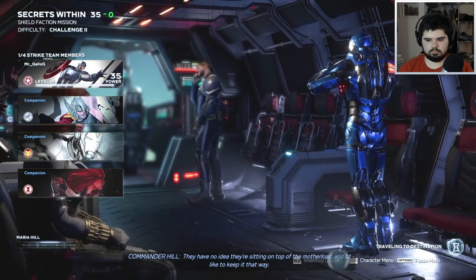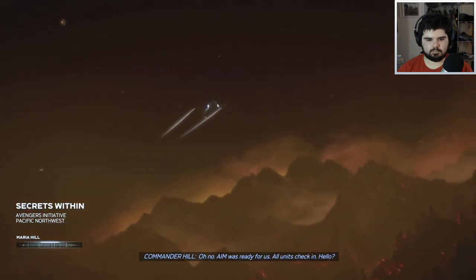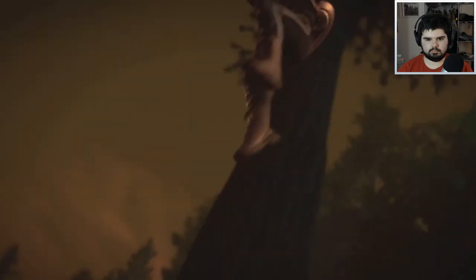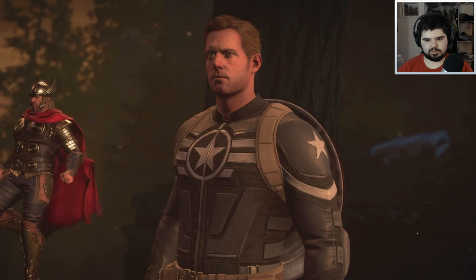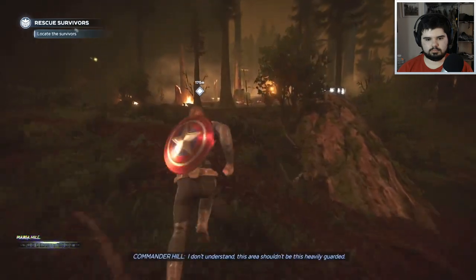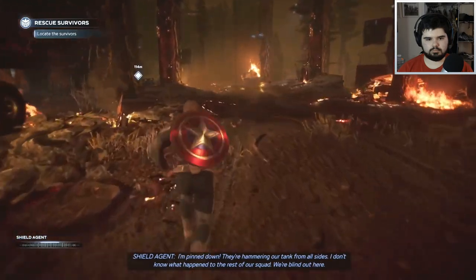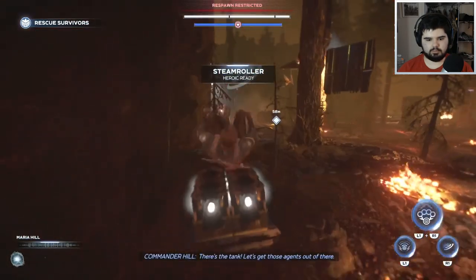It's hidden in a secure bunker, but the area was taken over by AIM years ago. With our new gear, my agents will be able to draw them away from the vault's location. They have no idea they're sitting on top of the mother lode, and I'd like to keep it that way. Oh no, AIM was ready for us. All units, check in. Commander, report! What is going on down there? We lost the signal.